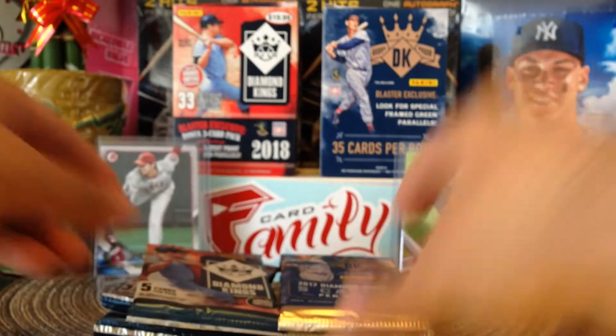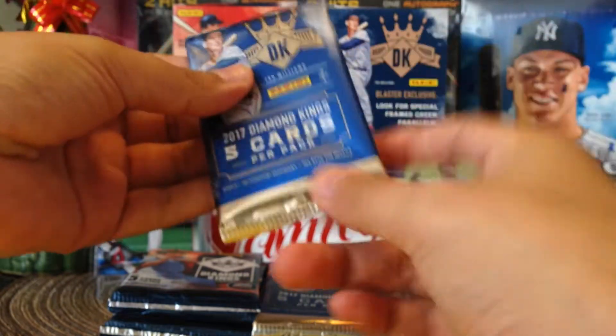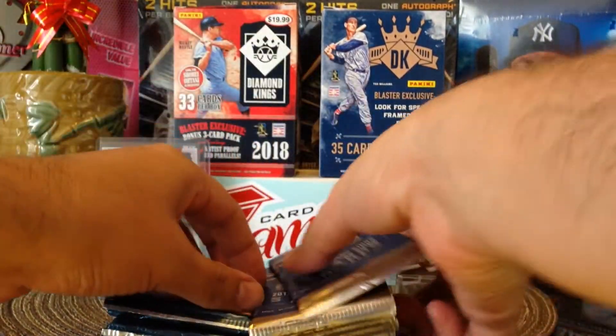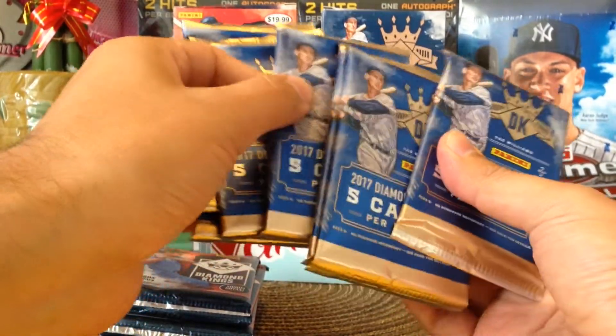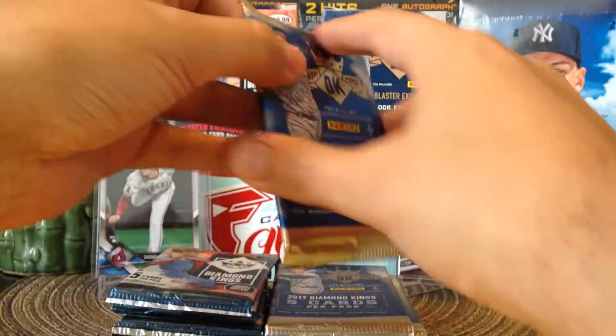Upper Deck started the foil wrapping so people couldn't see through them. All right, we'll start with the 2017 Diamond Kings, wish me luck. Let me see if there's any skinny packs — all skinny packs, maybe we can get an autograph, you never know.